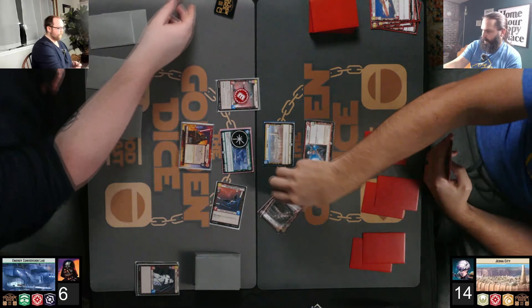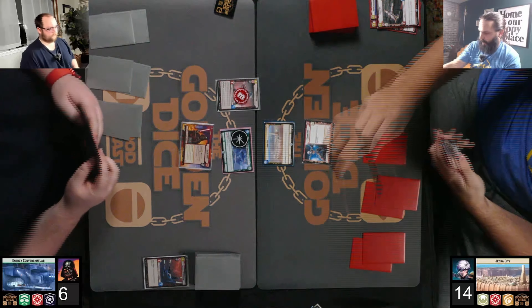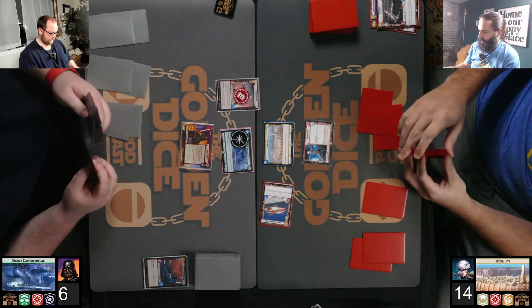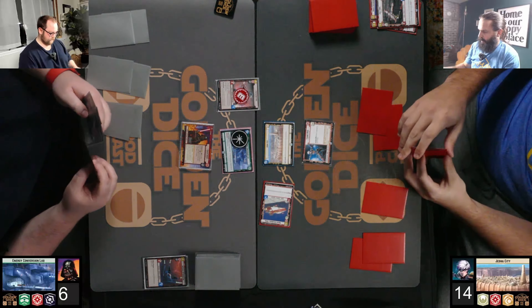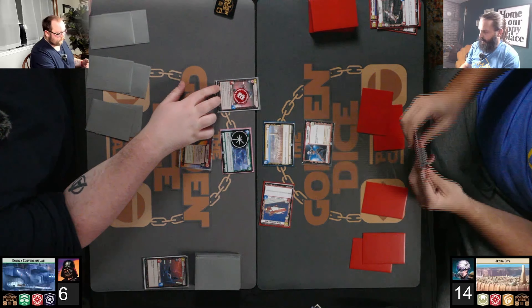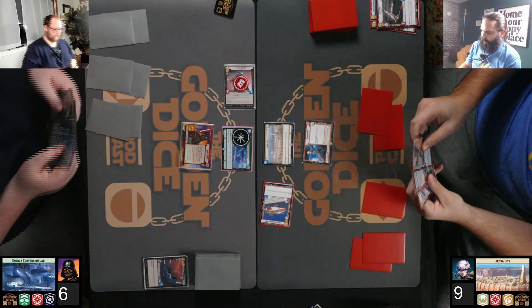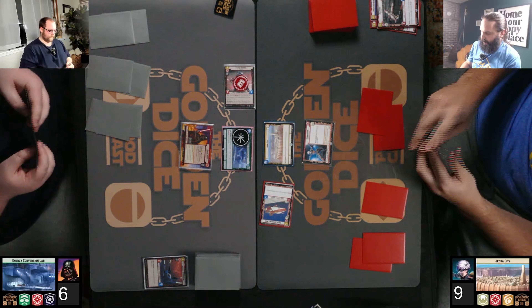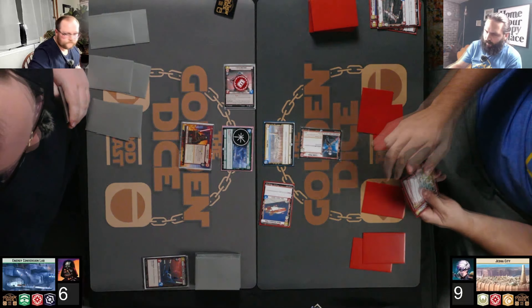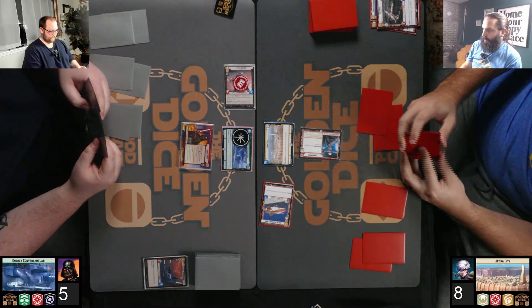Sets to take it out, only takes one damage. Looks like Brian wanted to take initiative instead of dealing the damage with Vader's ability. He won initiative. He has six resources — he can't get Vader unless he can get one more resource, and I don't think he really can right now unless he has resupply.